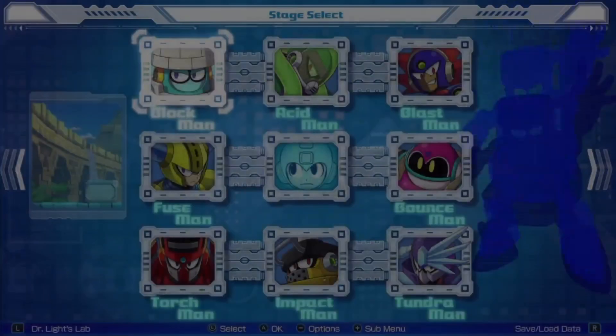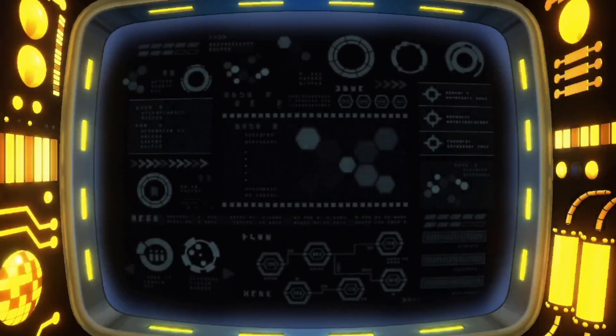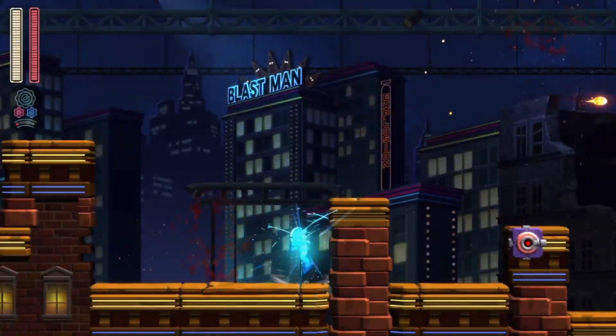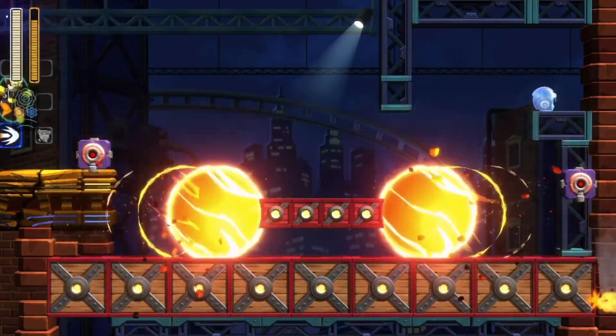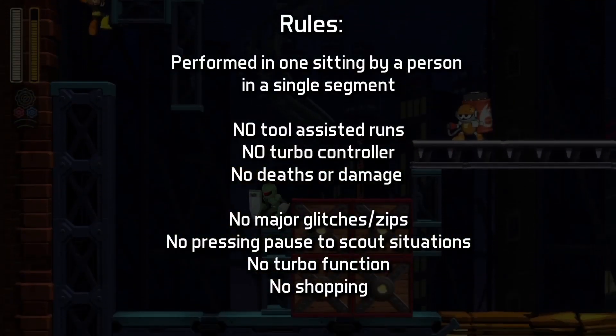Otherwise, Mega Man 11 follows the classic Mega Man formula — you have robots to start, a set of castle stages, the refight stage, and then the final boss. In this game, the eight robot master stages are fairly lengthy, but the castle stages are relatively few and short compared to the other Mega Man games. The rules for Mega Man 11 were consistent with the other entries in this series I completed without taking damage, with a few extra notes.